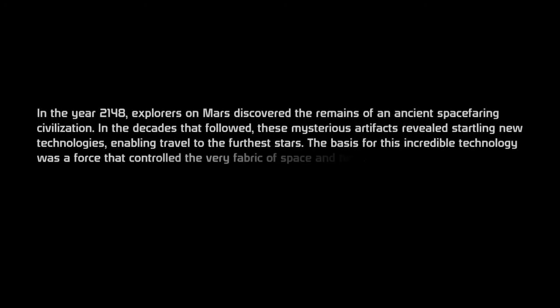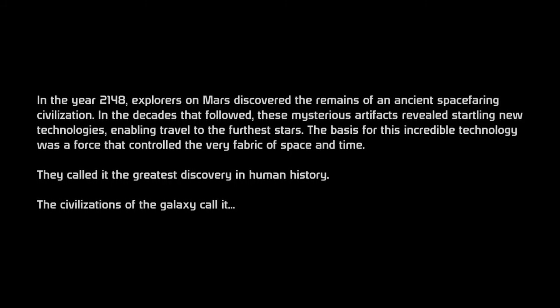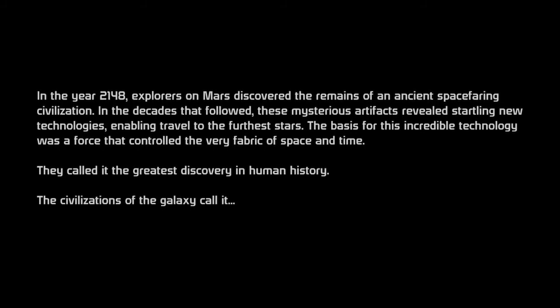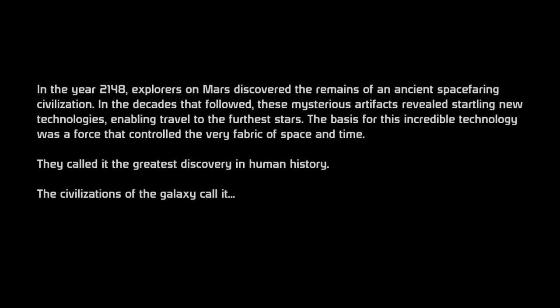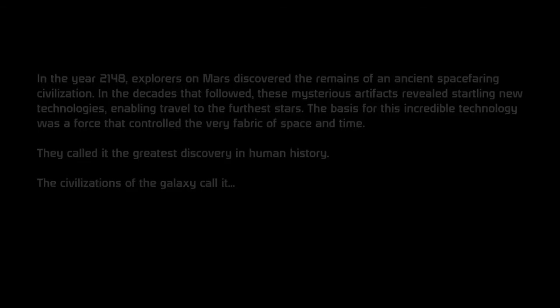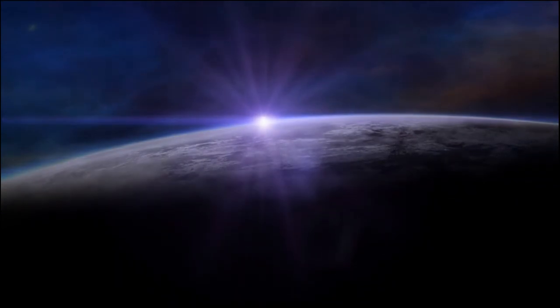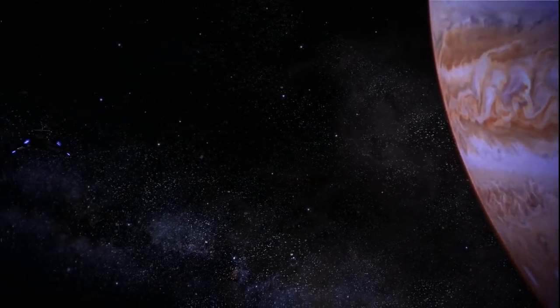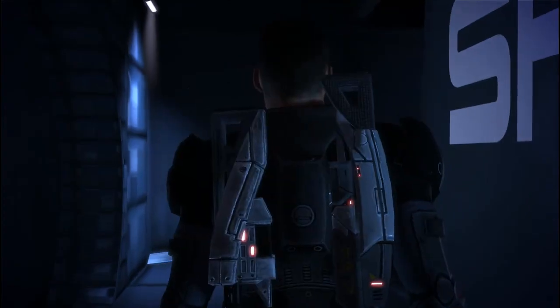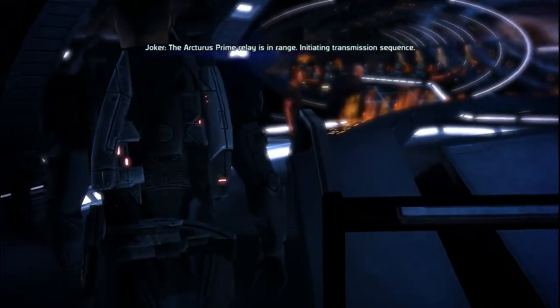In the year 2148, explorers on Mars discovered the remains of an ancient space-faring civilization. In the decades that followed, these mysterious artifacts revealed stunning new technologies enabling travel to the furthest stars. The basis for this incredible technology was a force that controlled the very fabric of space and time. They call it the greatest discovery in human history. The civilizations in the galaxy call it... The Arcturus prime relays are in range. Initiating transmission sequence, Commander.